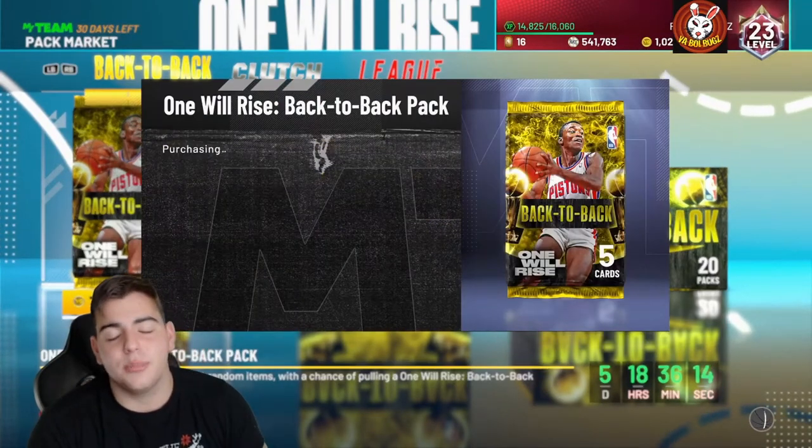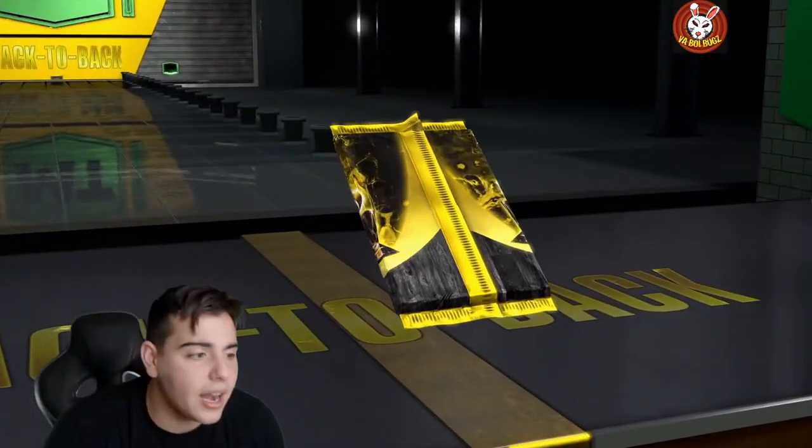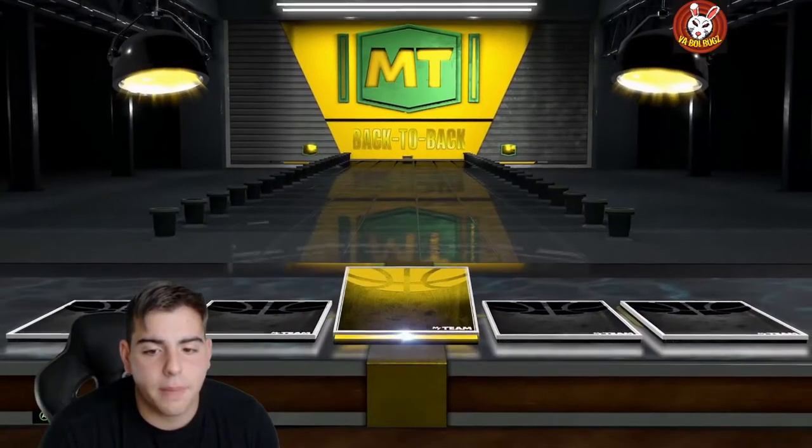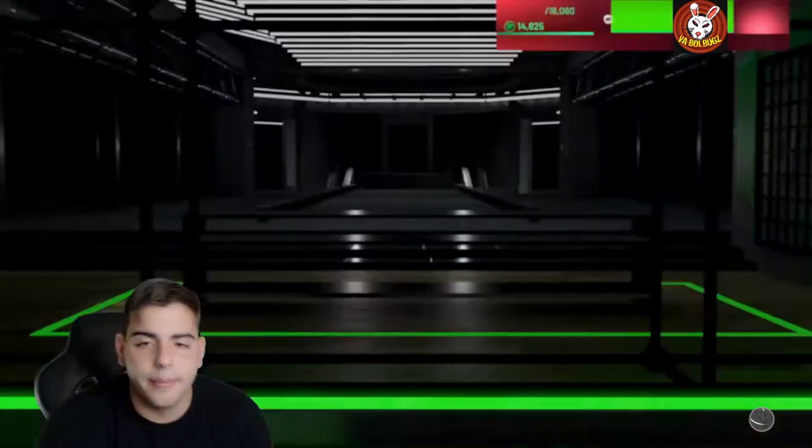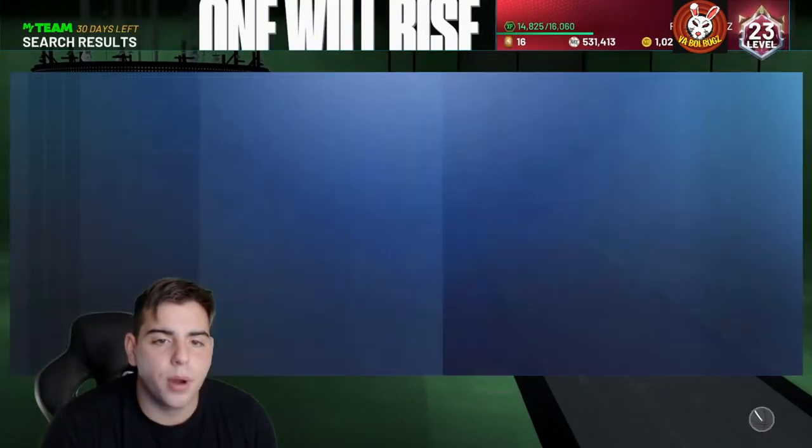Let's pull some packs and see what we get. We got a lot of MT, we've been grinding really hard. We got a pack — got a ruby — come on something good. All right, Kenny Smith.